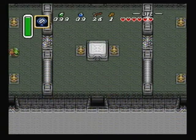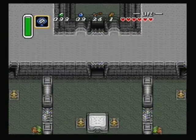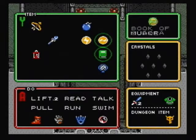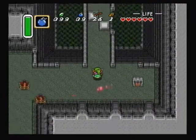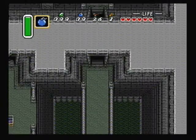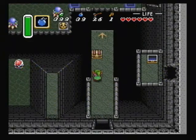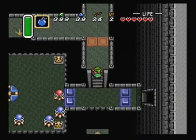That's enough warping back to the entrance for this dungeon. Our next thing to get is the dungeon treasure, which is the magic hammer. I think the magic hammer has more strength than the master sword — it's stronger than it, but I don't think it has anywhere near as much range. Plus, you can't shoot beams from it. But if I want to do more damage, I can stick to the magic hammer.